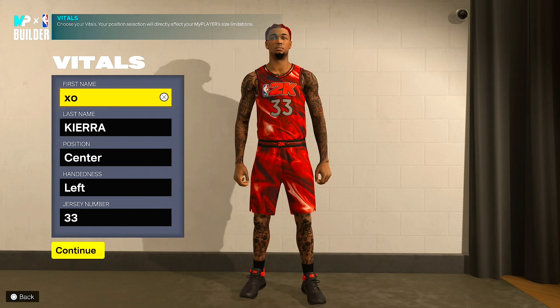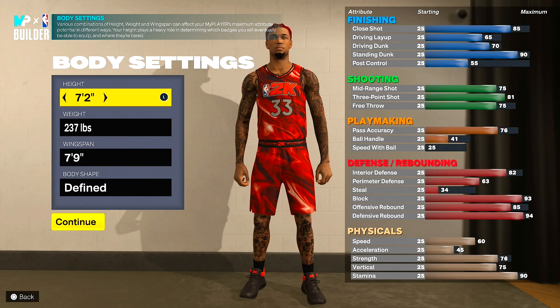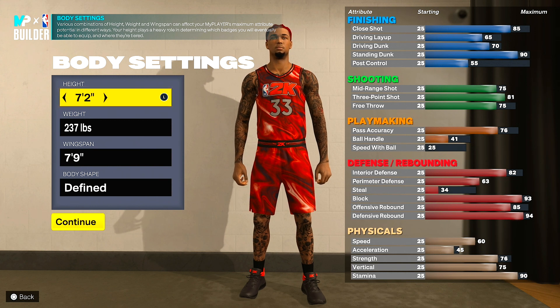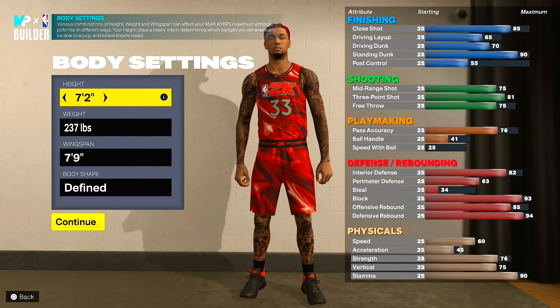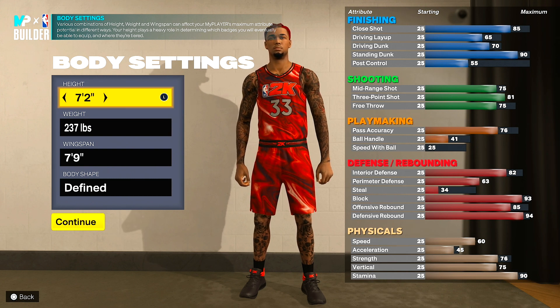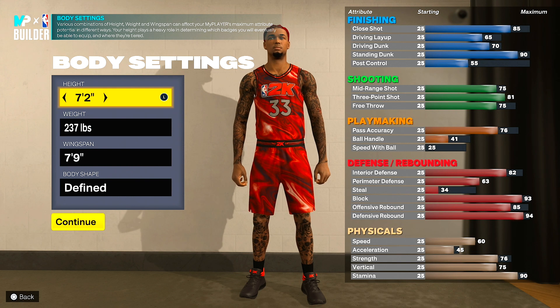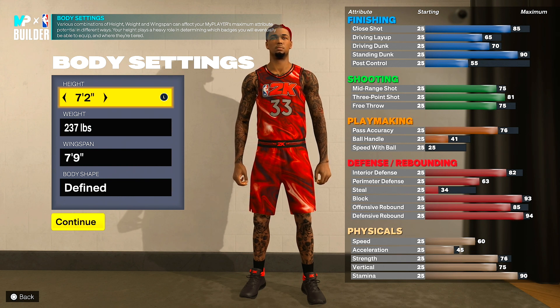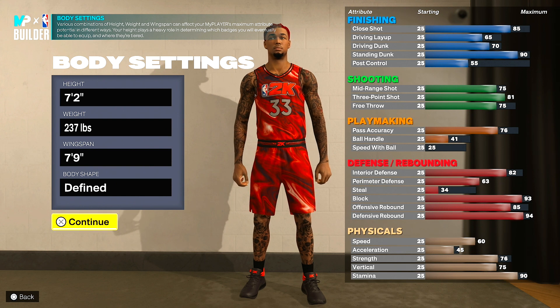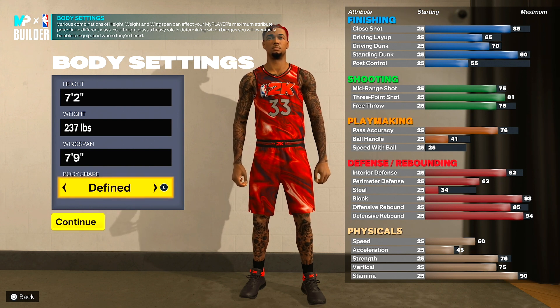For position, it's still center — 7-foot-2, of course. For height, 7-2 still. Weight is 237 pounds, which I increased a lot — maybe 10 plus pounds. I think my last build was 224, so he's a little heavier and a little bit slower, but I promise you can't feel the difference. I'll tell you the reason why I made him heavier. Wingspan is 7-foot-9. For body shape, I'm going with 5 — you guys can go with whatever you like, including built if you prefer.